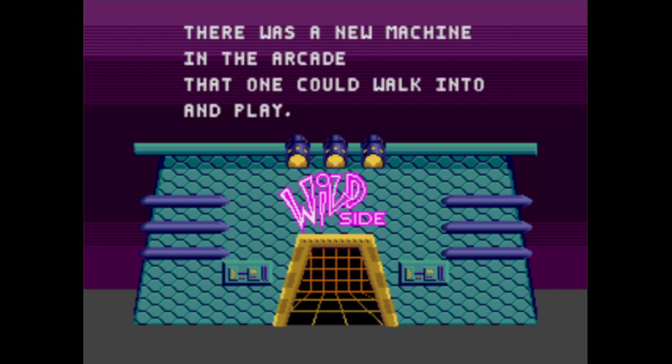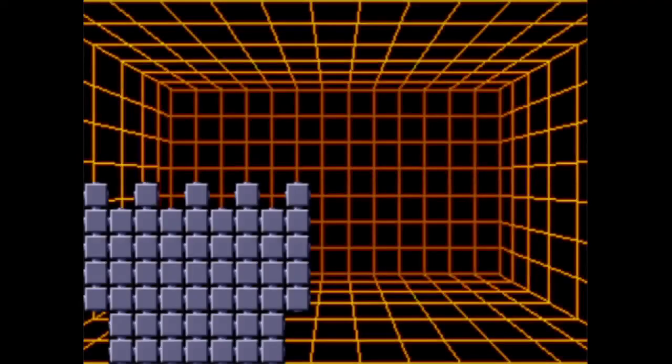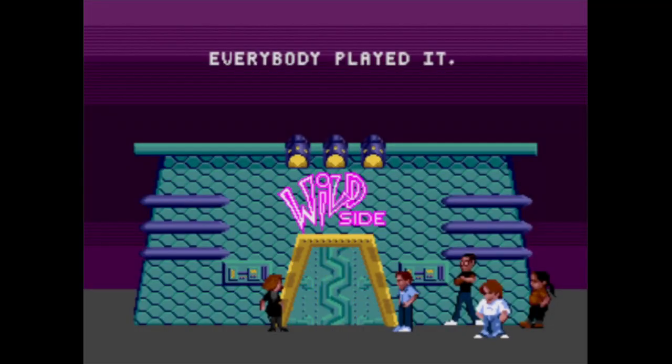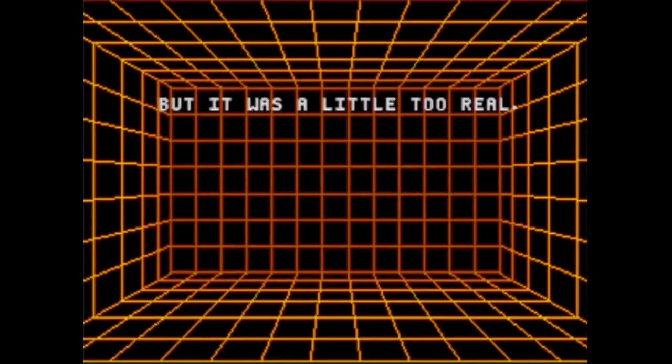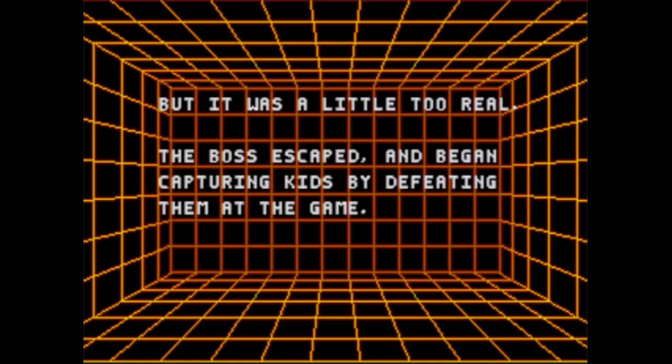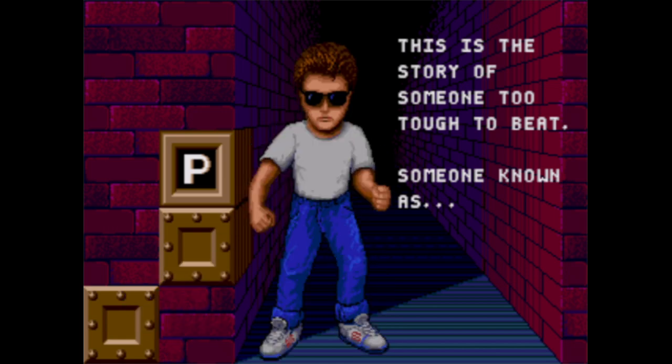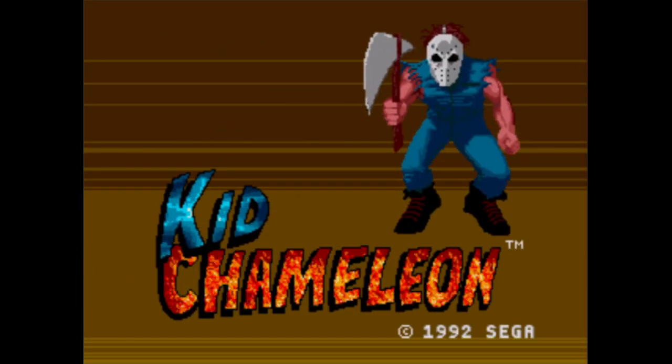There's a new machine in the arcade that one could walk into and play. It used holograms to create a reality not our own. Everybody played it! But it was a little too real. The boss escaped and began capturing kids by defeating them at the game. This is the story of someone too tough to beat, someone known as Johnny Cage Jr. Wait, what?